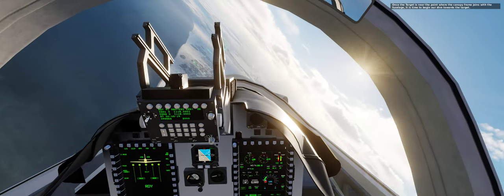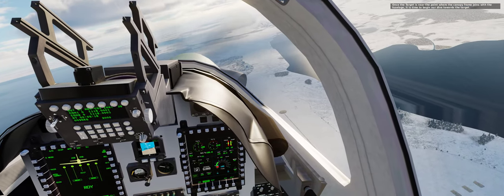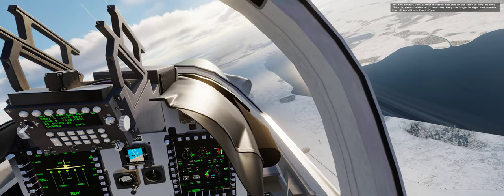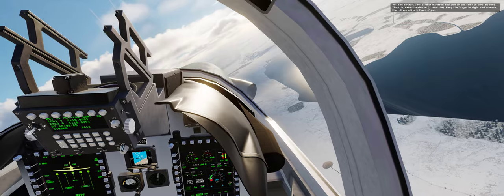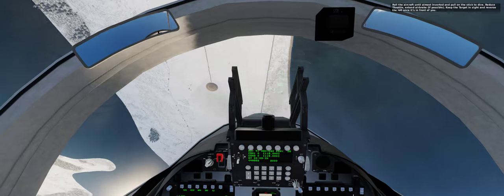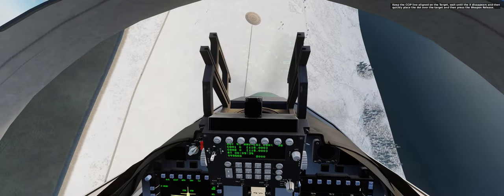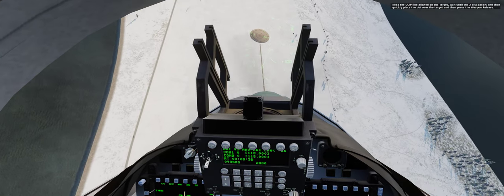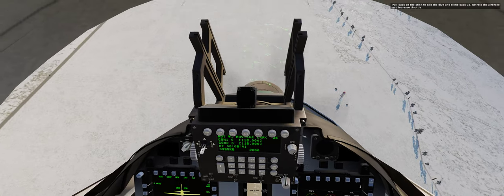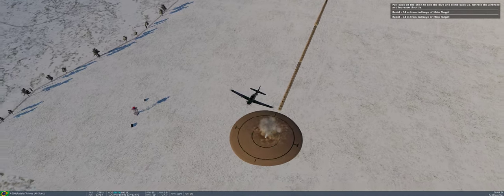Once the target is near the canopy frame junction, begin your dive. Roll almost inverted and pull to dive, reduce throttle, extend airbrake, keep the target in sight and reverse the roll. Keep the CCIP line on the target, wait until the X disappears, place the dot over the target and press weapon release. Pull back to exit the dive, retract the airbrake and increase throttle.